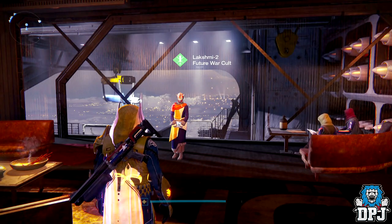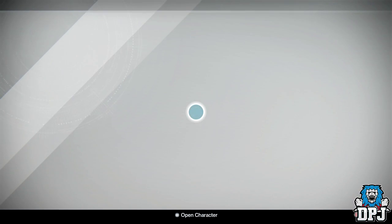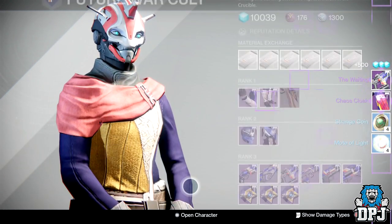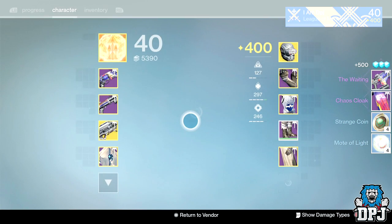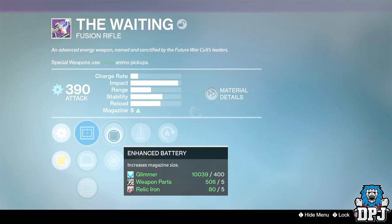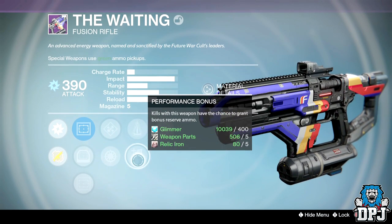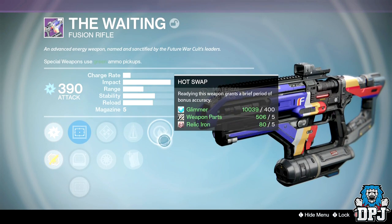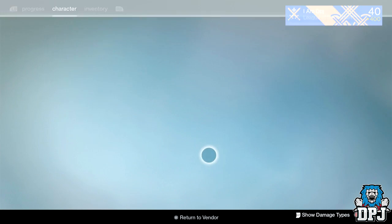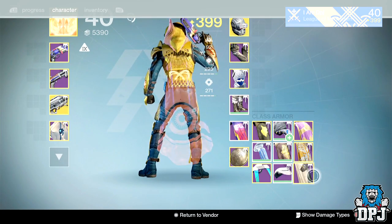Now we have my Hunter's Future War Cult rank 67 — weapons obviously, that's all we want. The Waiting fusion rifle — seriously? I mean I can see it's got a half decent roll, but my problem is I can't use fusion rifles at all. I'm shocking with them, worse than with sidearms. It's decent though — I may just have to learn because this thing can be a beast. And that's the Chaos Cloak — I have the exotic version, don't need that.